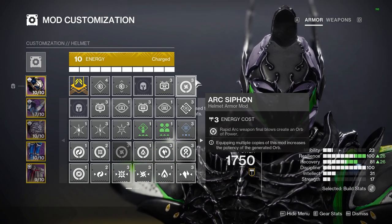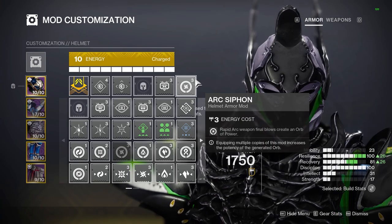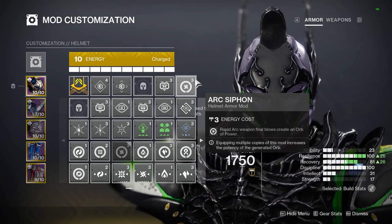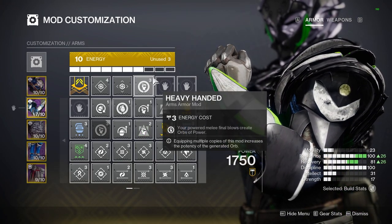The last fragment you'll want to run is Thread of Wisdom, which generates orbs of power whenever you land a precision final blow on suspended targets. I was playing all three classes and didn't have enough strand meditation to afford this, but I wanted to get the build out as soon as possible. For mods on my helmet, the only one you really need is a siphon mod — I was using forbearance a lot in gameplay so I had arc siphon, but any siphon for your main ad-clearing weapon will do.